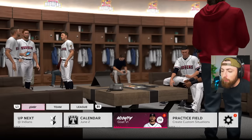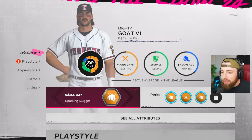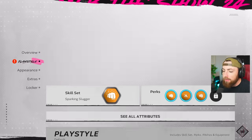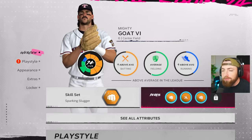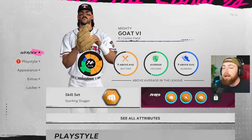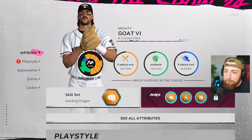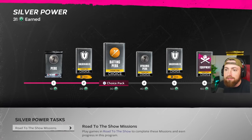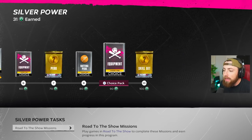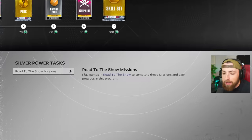Okay people, hopping right back into some more Road to the Show. Last video, we ranked Mighty Goat the 6th up to a 74 overall. We did that because I unlocked the new silver skill set, and we actually unlocked another perk, so I decided to buy two diamond perks. Now we're basically maxed out for the silver tier. Once we get to gold, we unlock another perk, which we're gonna add another diamond hitting perk to. Our overall is gonna be crazy. I feel like this year you rank up so fast.